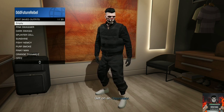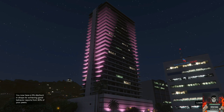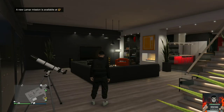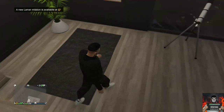Afterwards, open your pause menu, go to online, and push find new session. This should spawn you into a regular GTA Online lobby and you should see the black joggers on your character.